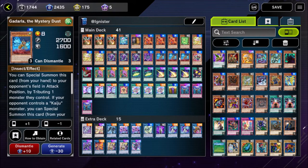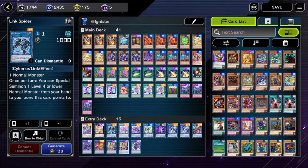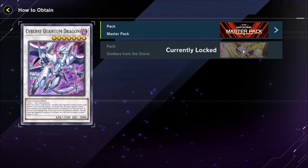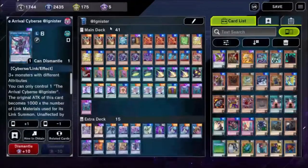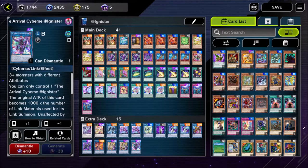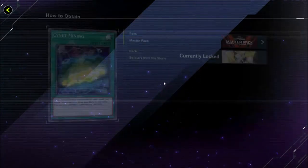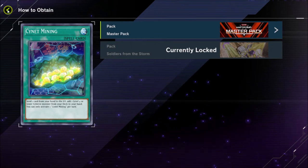You'll open all the rares and commons and have enough rare crystals to easily craft the Kaijus you're going to need, and you'll pick up all of the core cards plus a lot of the extra deck that appears in that set. There are a couple of cards that don't appear in AI Omniscience — for example, Soldiers of the Storm is where you get Access Code Talker — so you'll switch over to that once you've got the core of your deck. Your crafting crystals you primarily want to save and use last to get all the generic staple cards.